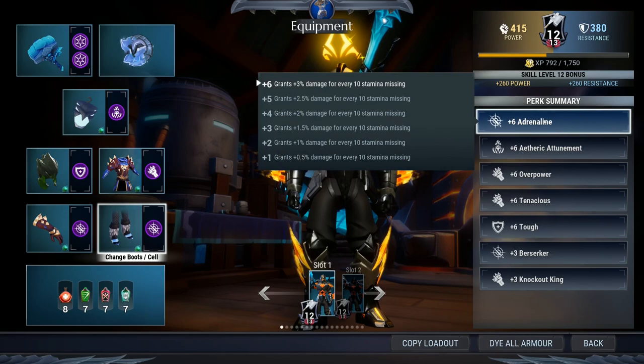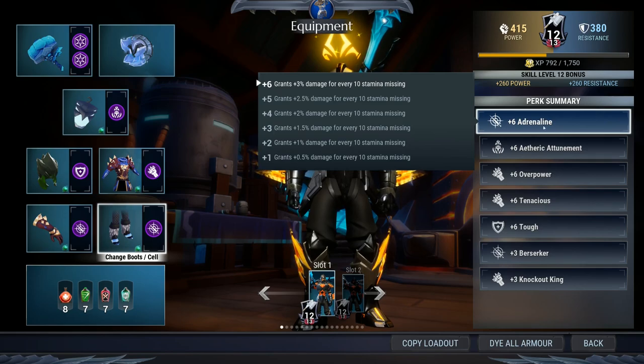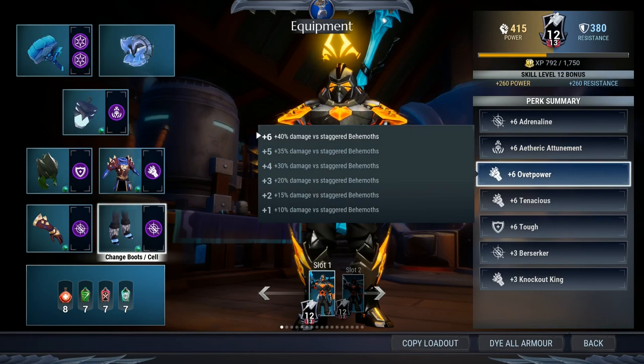Plus six Adrenaline gives you up to 33% damage when you have zero stamina — don't sleep on it. Etheric Attunement brings your lantern cooldown down to basically 15 seconds, which is very good. Overpower triggers whenever you stagger the behemoth, and hammers are stagger weapons so it's very easy to trigger — that's 40 extra damage.